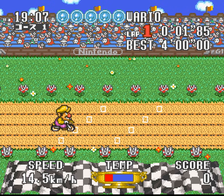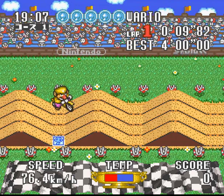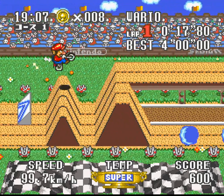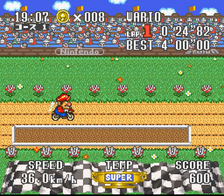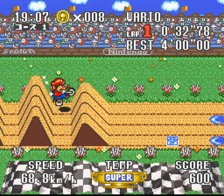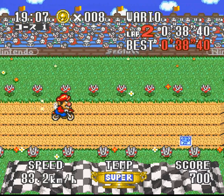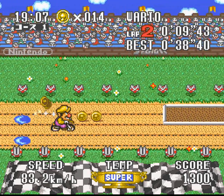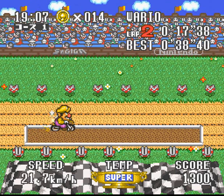This game starts you in Mode A first, probably to help you get used to it. Here's what I was talking about earlier with the coins — pick up enough of them, I think five in this case, and you can press the B button for faster acceleration as much as you want without worrying about the temperature gauge. If you fall you lose your power-up and have to collect the coins again, plus the coins also increase your top speed.